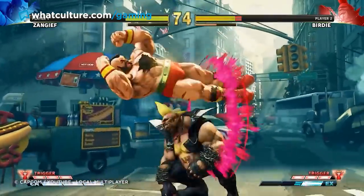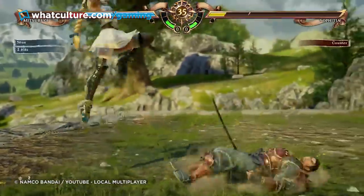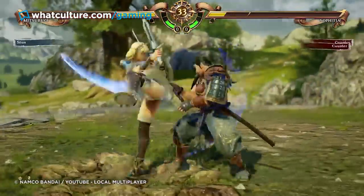In fighting games, Player 2 actually gets a mirrored UI, and because we instinctively expect the information to be read in reverse, that's why the bars deplete into the center. Brilliant, right?